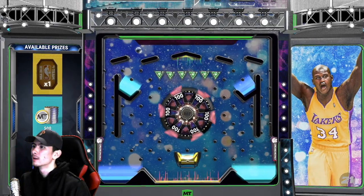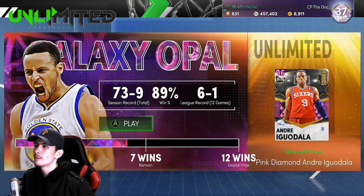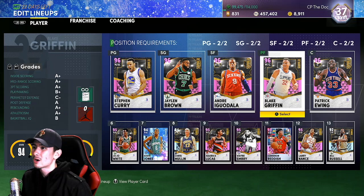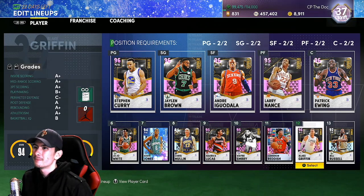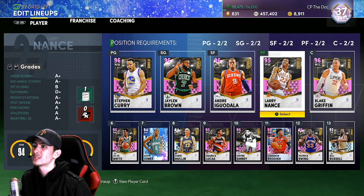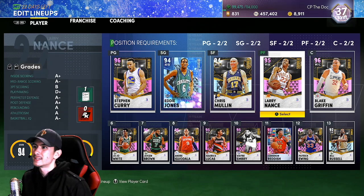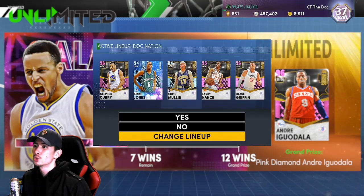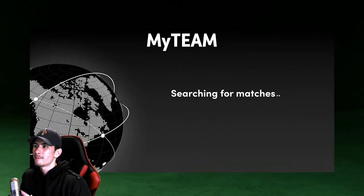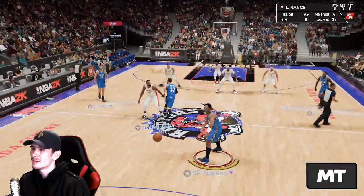After this ball drop, let's play MyTeam Unlimited. Game number three — let's see how Larry Nance fits in with the actual team. This game, we're going to give Larry Nance the start at the power forward position, with Blake Griffin and Patrick Ewing coming off the bench. I'll also sub in Chris Mullin and Eddie Jones. He's surrounded by shooting — we have a very good team. Our record is 73-9. His opponent's team isn't looking as good as ours.